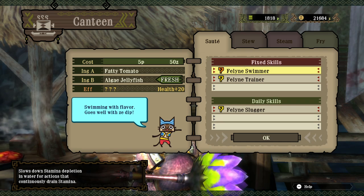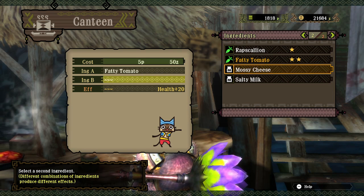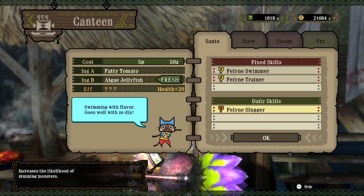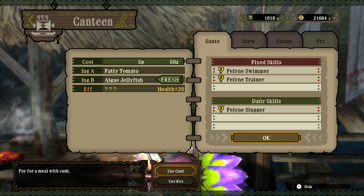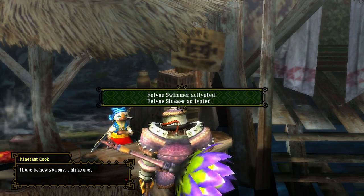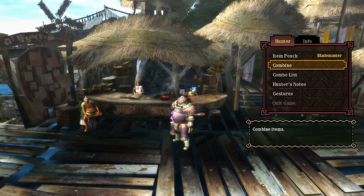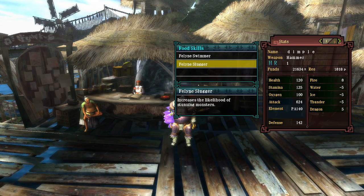Oh, feline slugger — that's what we're looking for. Swimmer is nice too since we're going to be in the water, slowing stamina drain for continuous water actions. So maybe we forego that other skill. There's only one fresh — that sucks. I want all of these to trigger except maybe trainer. I don't have Cha-Cha so please give me slugger. Slugger will help me stun more often — I stunned Gobble like four or five times and it was amazing.